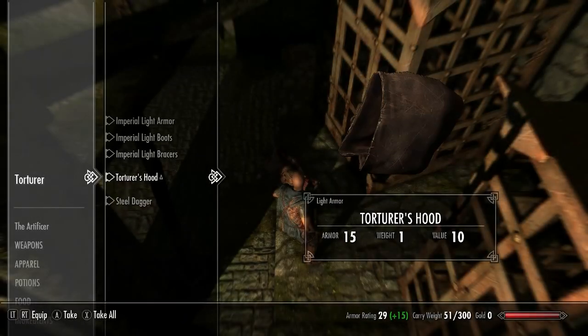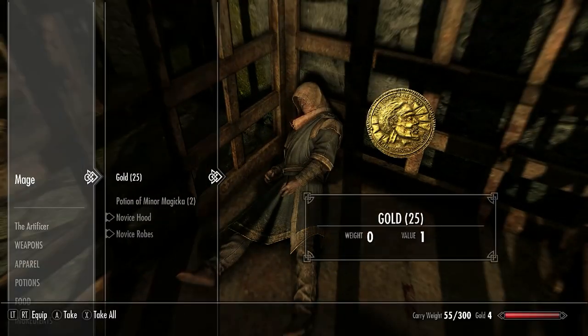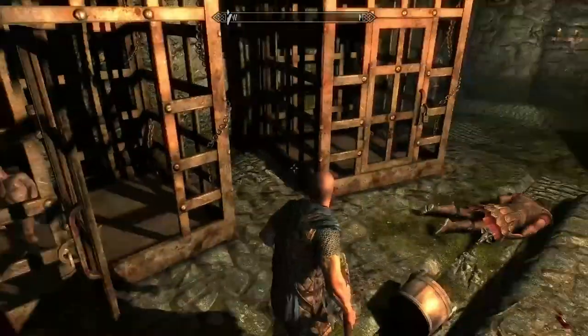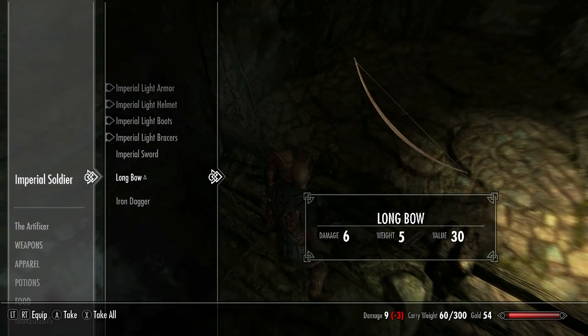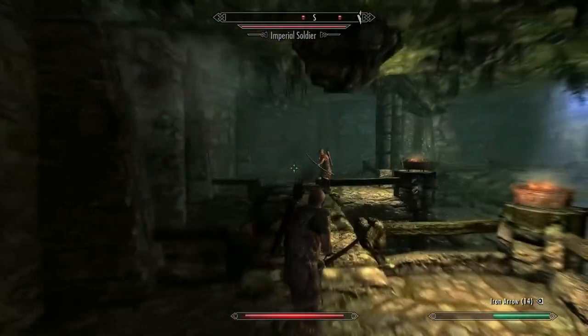Once down in the torture room, pick up the Torturer's Steel Dagger — this is the first steel one we find, and it'll be useful very shortly. Then unlock the cage for the mage robes and gear. We won't be doing any magic or enchanting in this build, but we can sell this later on. In the next room, take care of the Imperial Soldiers and take one of their bows. Archery will be a key component of this build, so it's good to start levelling it early.